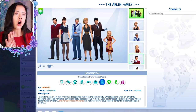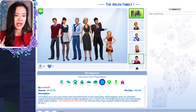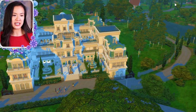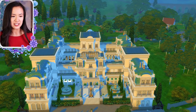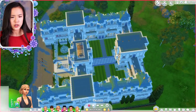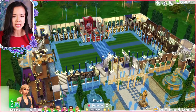The sims that I borrowed for this is the Arlen family by toriov25 — they have a little backstory too. The exterior is absolutely incredible; there's so much detail and levels to it. That was the front, and this is the back — you can see there's a little courtyard in the center.